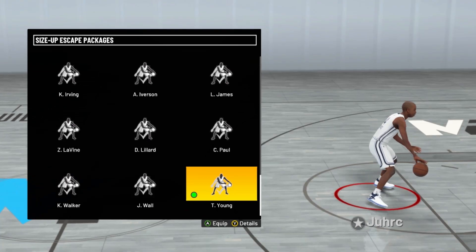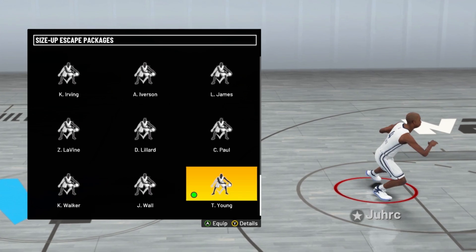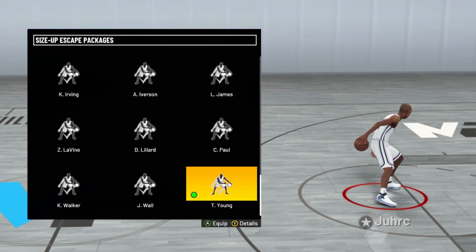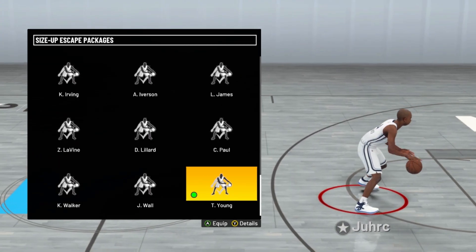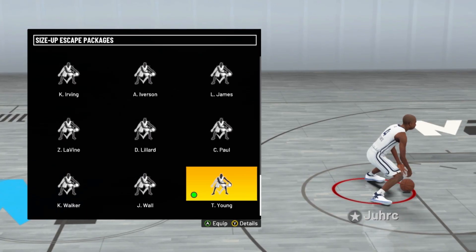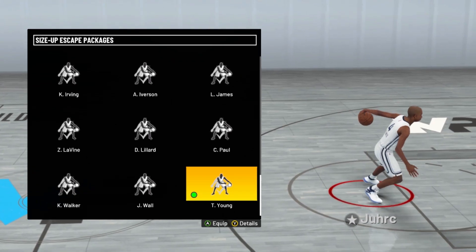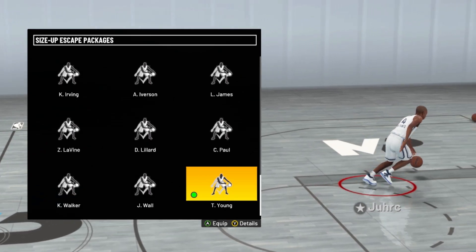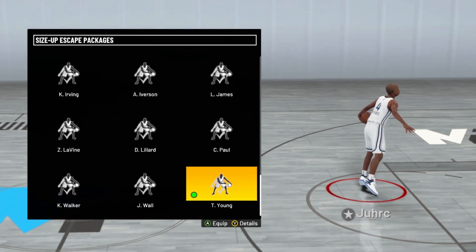For the size up escape, Trey Young might have one of the best options. There's so much stuff you can do — you can do the crossover 16, that move right there, and that little behind the back. The Trey Young size up escape has to be one of the best escapes on this game so far. In different seasons new ones are going to come out, but Trey Young is definitely the best size up escape package right now.